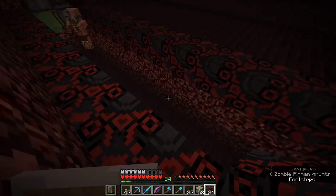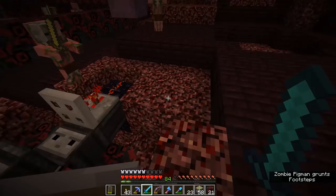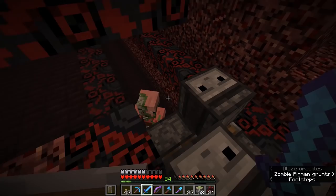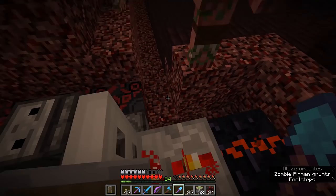I figured that instead of worrying about getting all of the blazes into a one-block-wide trench, I'll just make this trench two by two and have the killing area down here be like a two-by-two shape. The blazes will still gather in an area where we can use the sword sweep attack to dispatch them, but it's also going to mean we don't complicate things too much. All that's really left to do at this point is to install a similar flying machine on the other side to sweep all of the blazes into the same area.